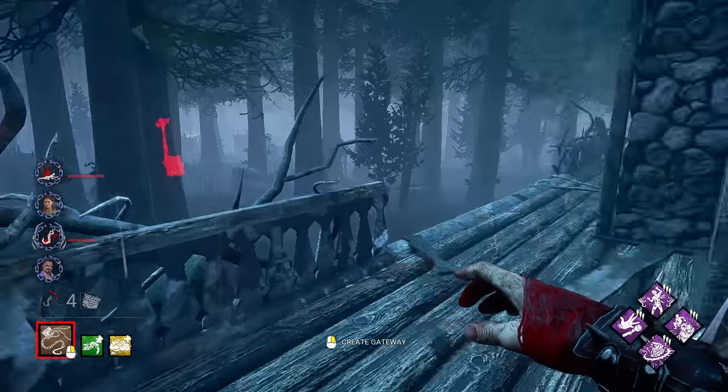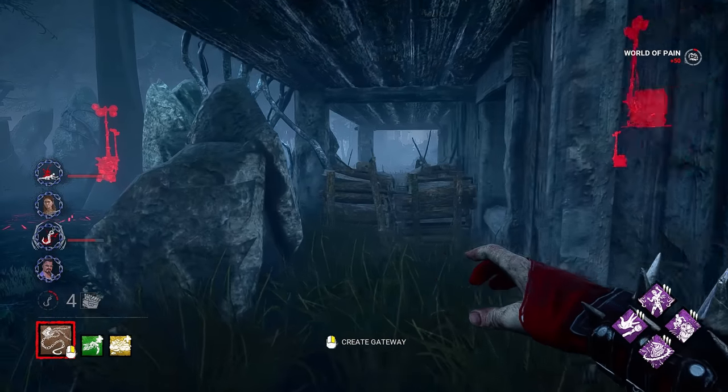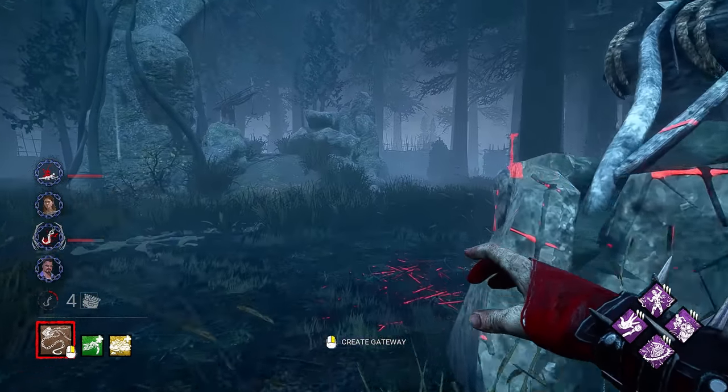This is a really good place for me to be in. Chain Hunt's almost active, we got a survivor on hook, survivor down — so they have to be busy and typically don't have time to go grab the box. Which gives us a massive power spike here.